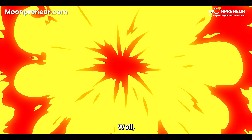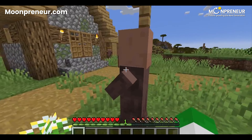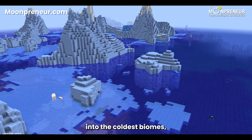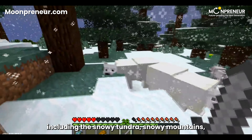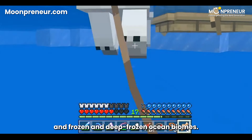What makes polar bears even more intriguing is their behavior — they can be both passive and hostile. When you stumble upon a lone polar bear, you might think it's harmless, but beware: they may be with their cubs, and when cubs are around, these bears can be fiercely protective.